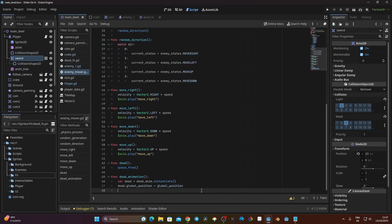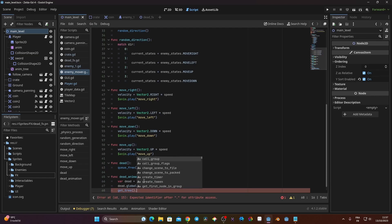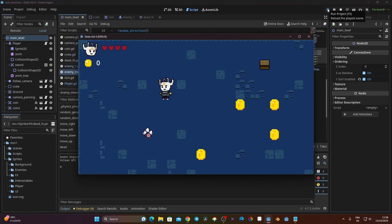Since we're going to queue_free the enemy, we can't add the dead animation as a child of the enemy. Instead we add it to the main level node using get_tree().get_root().add_child(dead). Back in the dead() function I call dead_animation(). Let's test — I attack the enemy and the animation plays while the enemy is deleted. Perfect.